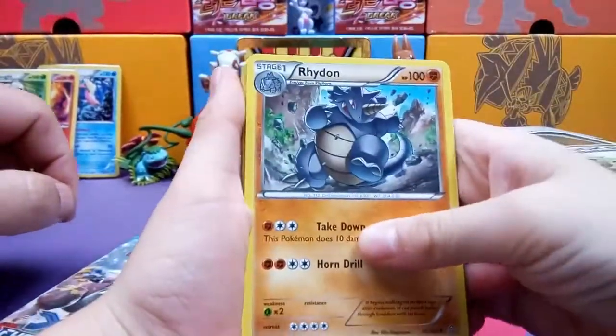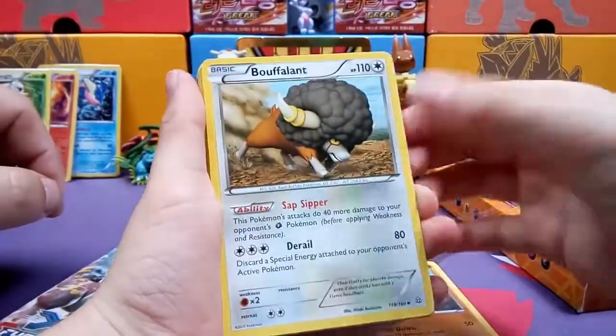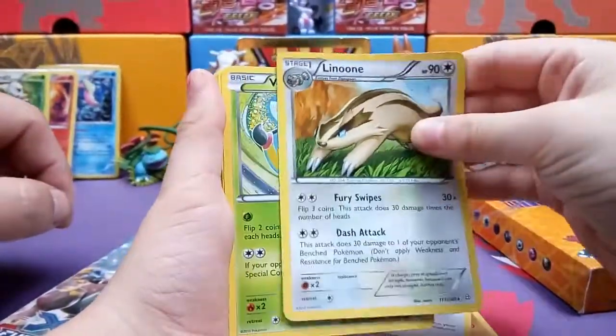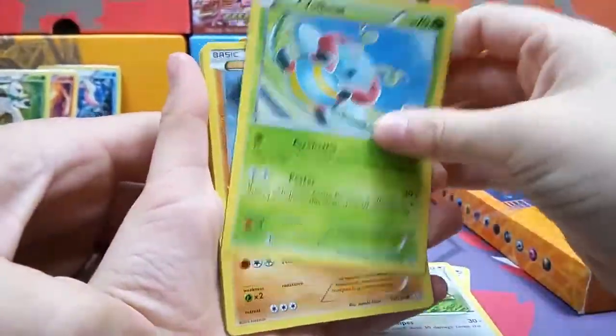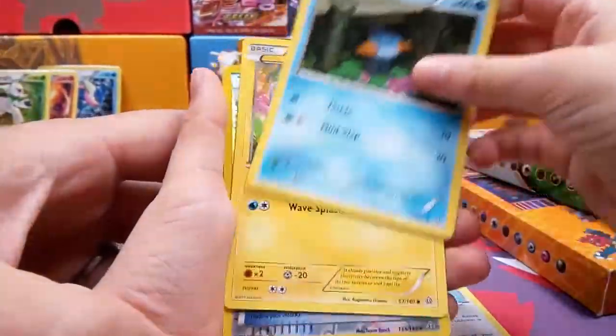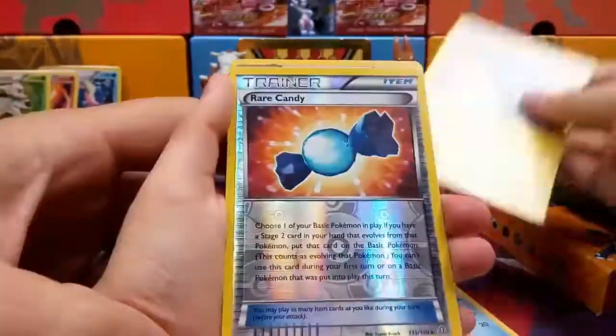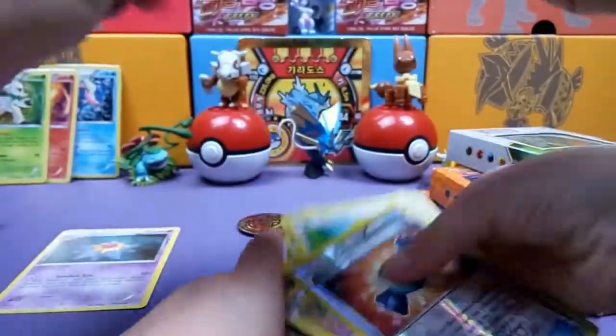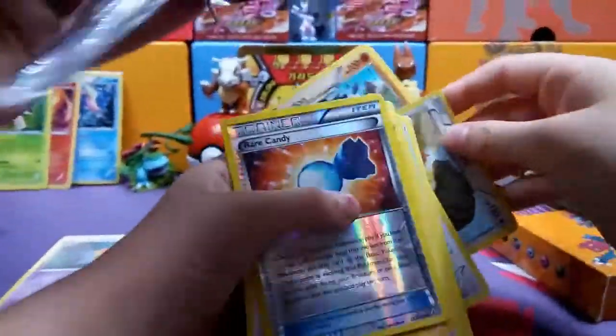Rhydon, Luvdisc, Volbeat, Nosepass, Skinner, Mudkip, Chinchou, Rare Candy, and Starmie. Alright, next up is Furious Fists. We'll keep that code.